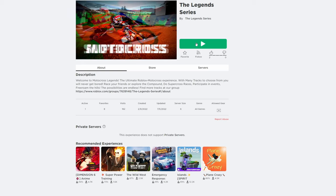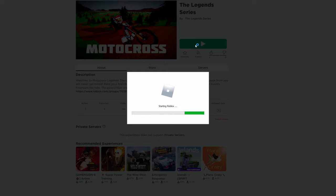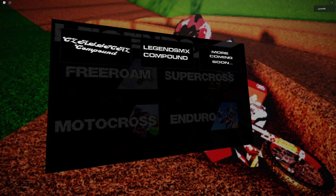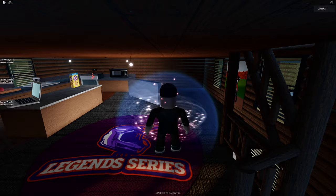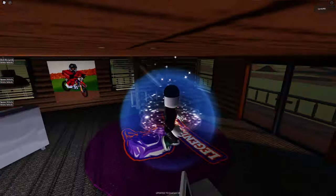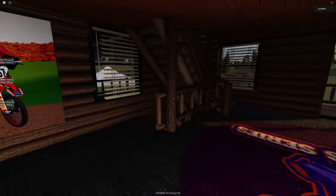I've been reached out to by the guys that make the Legend Series on Roblox, and they've told me they have completely remade the Harem Compound in-game, which I imagine took quite a lot of effort. I've been told to click on Free Roam, then click on the Legends Compound, and give it about 20 seconds to load in. If this comes across as good as it is in MX Bikes, I think we're in for a surprise.